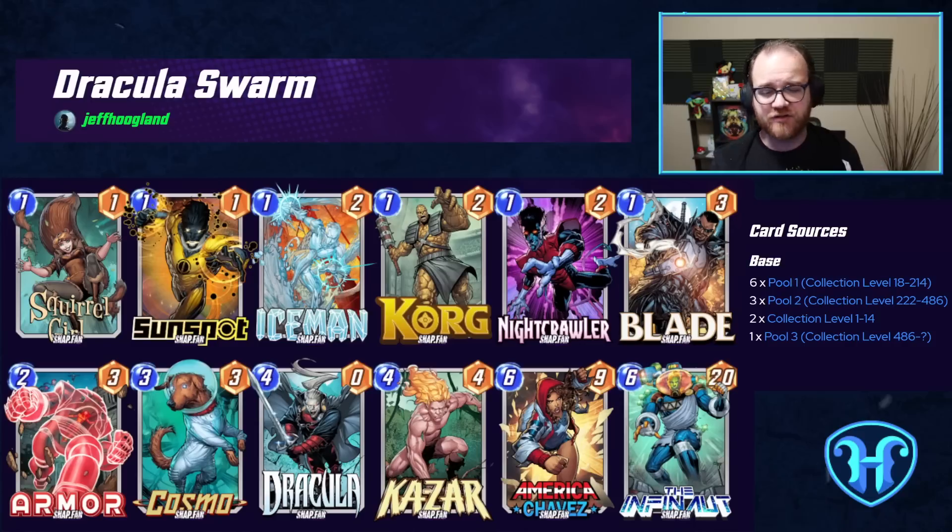In the games where Infinaut doesn't show up, we also have America Chavez as a 6-drop guaranteed to draw on the final turn, which we can discard to Dracula for 9 points worth of stats. Something very important in almost every Khazar deck is Armor as well as occasionally Cosmo — both provide counterplay against Killmonger. A very common endgame pattern is an Armor path with 3 one-drops protected, and then Dracula plus Khazar in another path winning with the powerful stats Dracula provides.